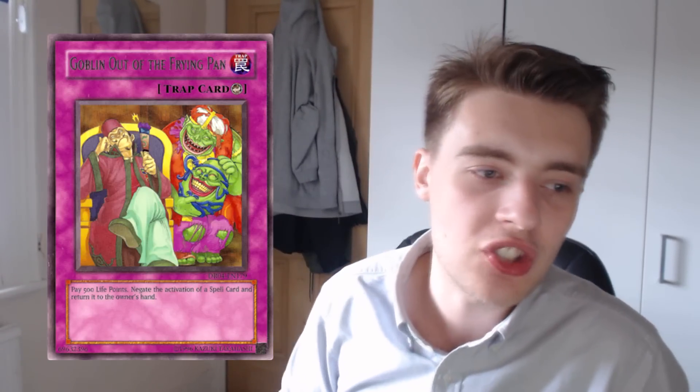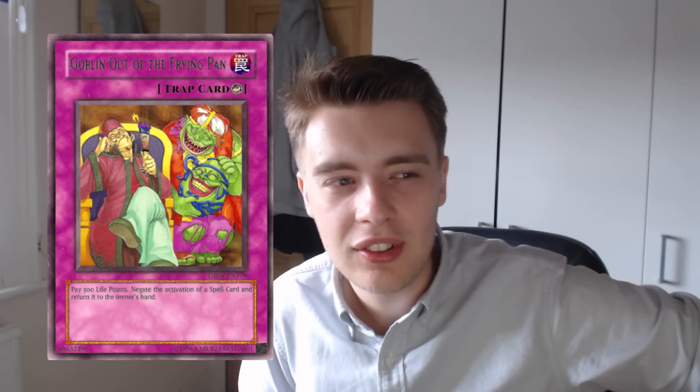Next card on the list is Goblin Out of the Frying Pan, which was suggested at least 2 or 3 times over the last few volumes of this series. It's a counter trap card where you can pay 500 life points to negate the activation of a spell card and return it to the owner's hand. Return to the owner's hand — a spell card which plays on their turn, you negate it, then it puts it back in their hand. What is the benefit from doing this? I don't understand how this card was ever printed.